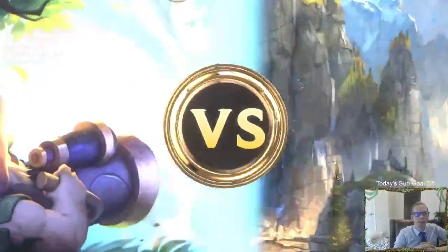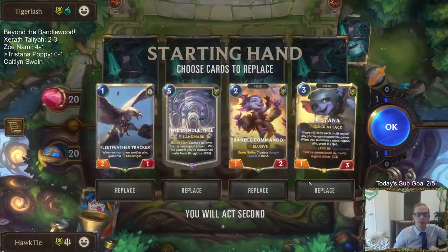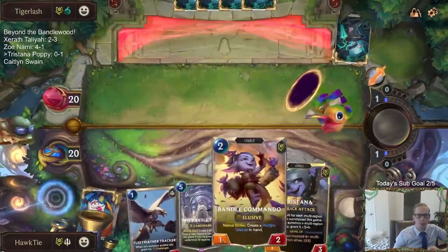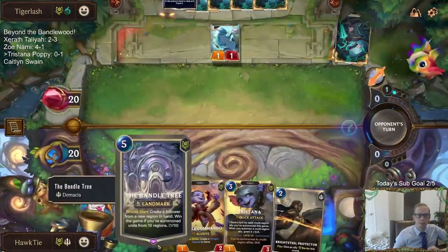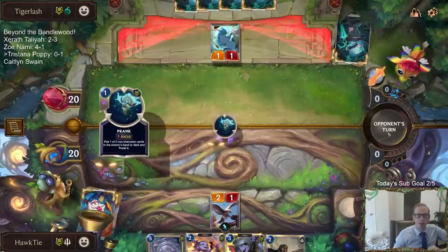Okay, a Darkness deck. Let's see how we do against Darkness — I haven't played against very much Darkness today. Good hand. We have a good 1-2-3 to start with, and then the Bandle Tree to help us in the late game.